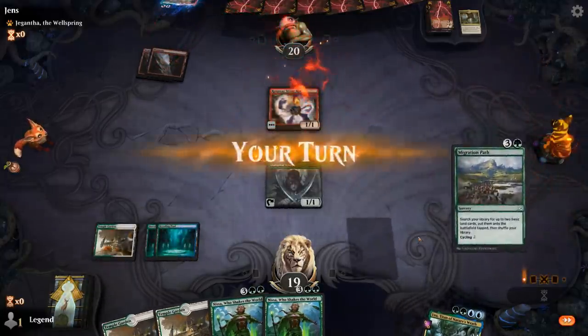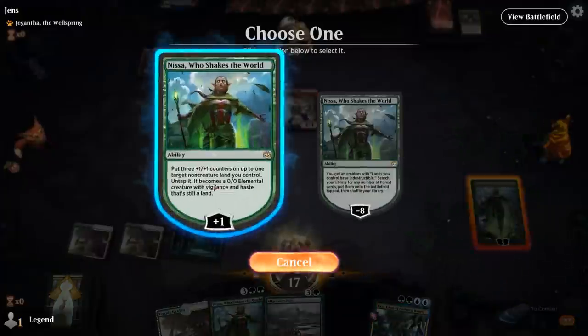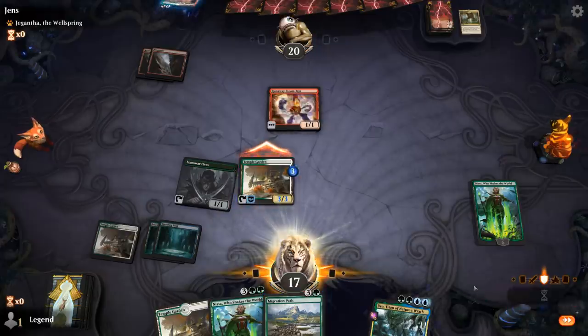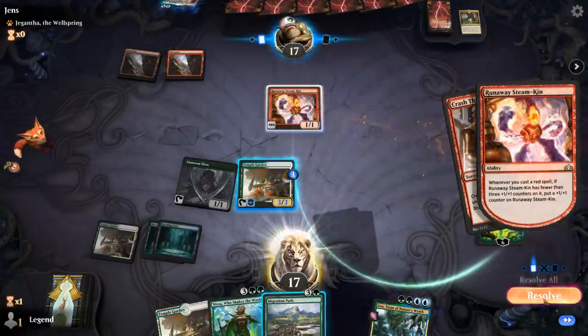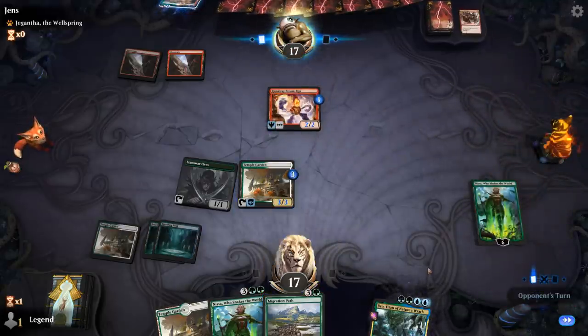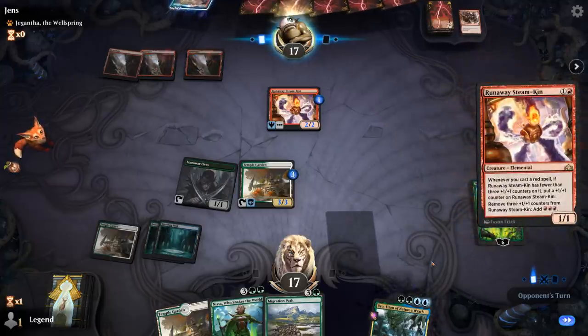Alright, stinking. Could cycle this path — I probably don't need to cast it at this point with Nissa in play. If they can put two more counters on the Steamkin, they could do some powerful things. They play another Steamkin instead.